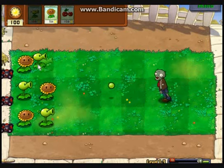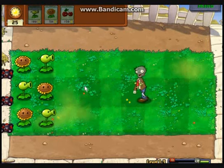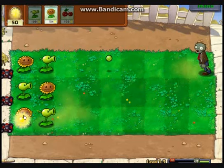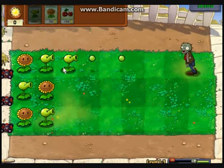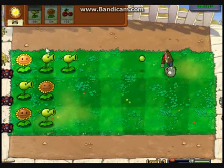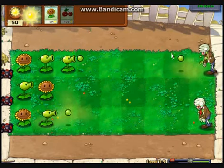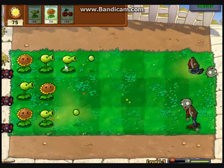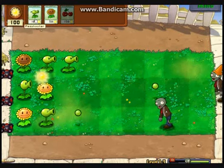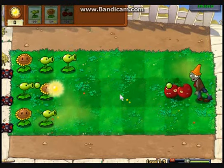Same attack and defense strategy as last time — just set up a checkerboard and it is perfectly fine. We defend all day as the zombies die. Here is our first conehead zombie appearing for the very first time, so we are going to save up some Sun for that cherry bomb and blow him up.